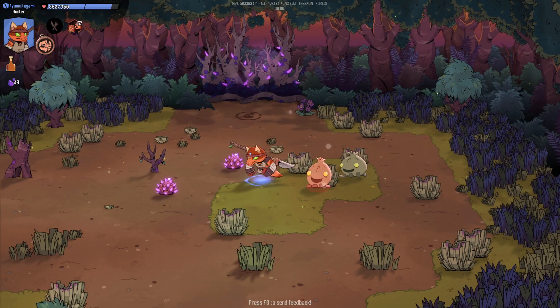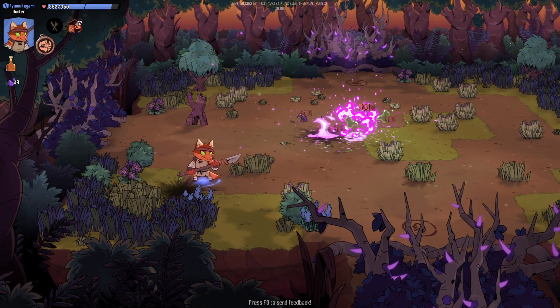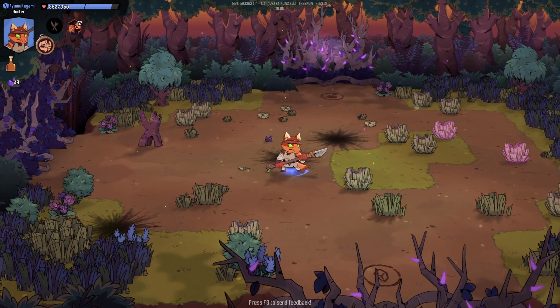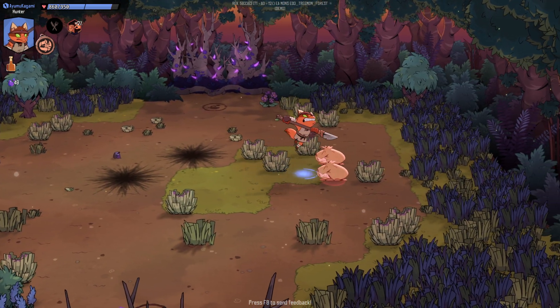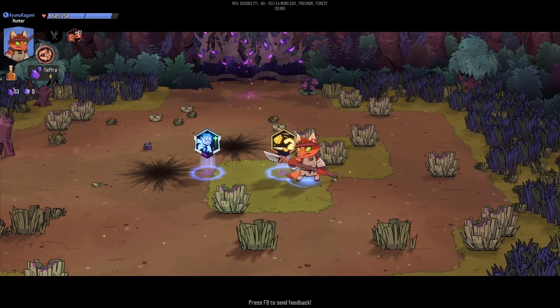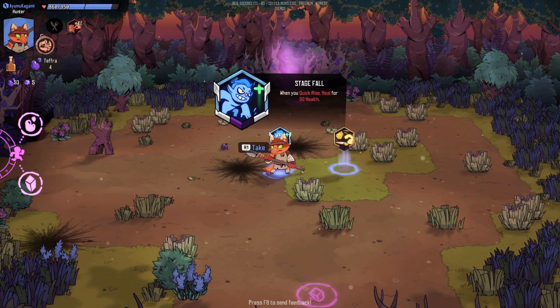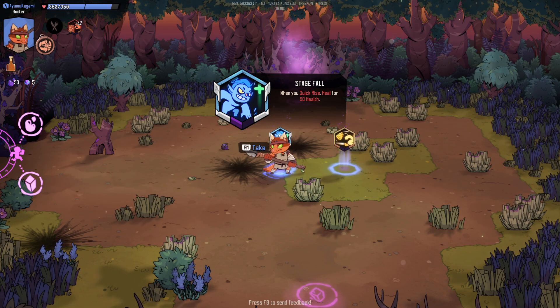I know for a fact it's multiplayer because when you start it up it asks: do you want to play online or do you want to play with someone locally. If you see something that says 'an explosion happens when you dodge,' you spawn one of those — I think the way it's worded is you'll spawn a bomb. Kill an enemy, gain run speed. When you quick rise — I don't know what quick rising is...